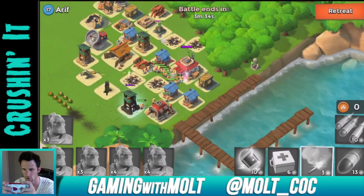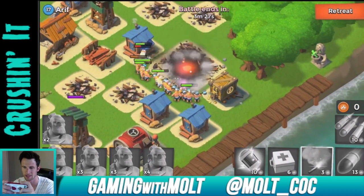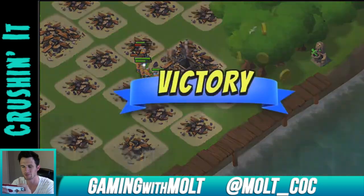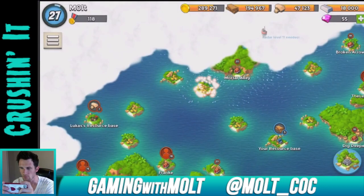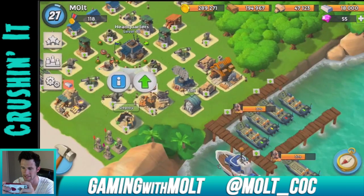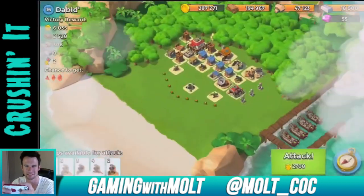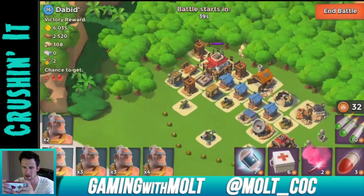That big gun over there is going to do a lot of damage and we're going to lose a couple troops, but that's okay because we should get a pretty good amount of loot. One of the things that's really cool about Boom Beach is that you know exactly how much you're going to get if you take out the headquarters. I think we have 197 so hopefully after this next attack, even though we don't have a full army, we'll be good.